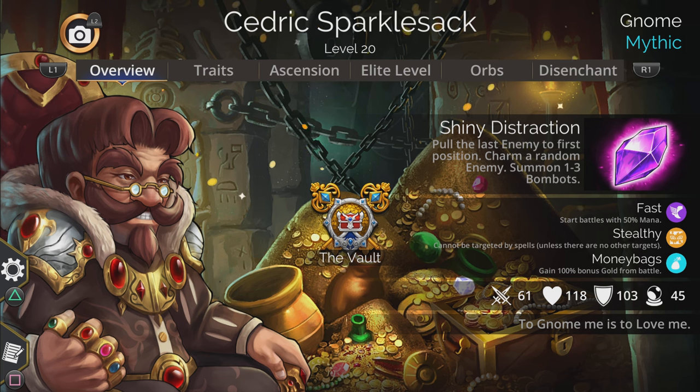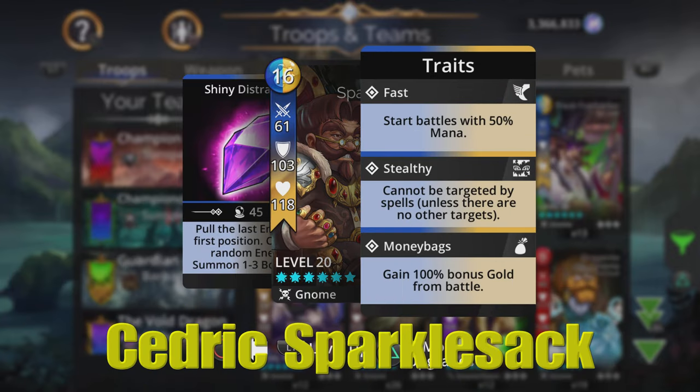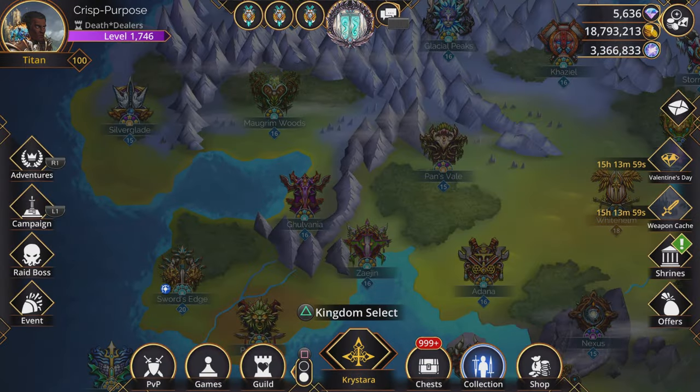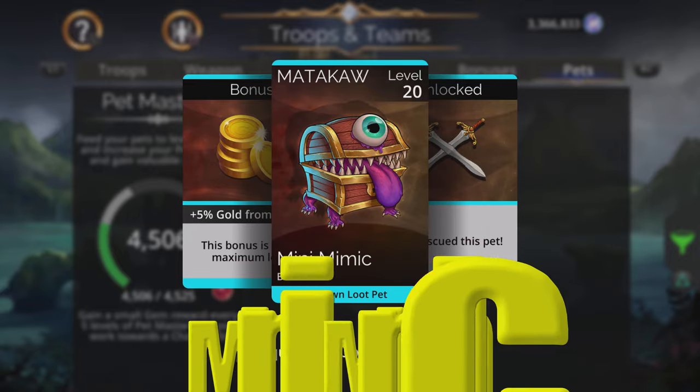One of the troops you're going to need is definitely this one right here — Cedric Sparklesack. He has a great final trait called Money Bags: you will gain a 100% bonus gold from battle once you have this troop fully traited. Along with that, you're going to need this pet right here, which is the Mini Mimic.